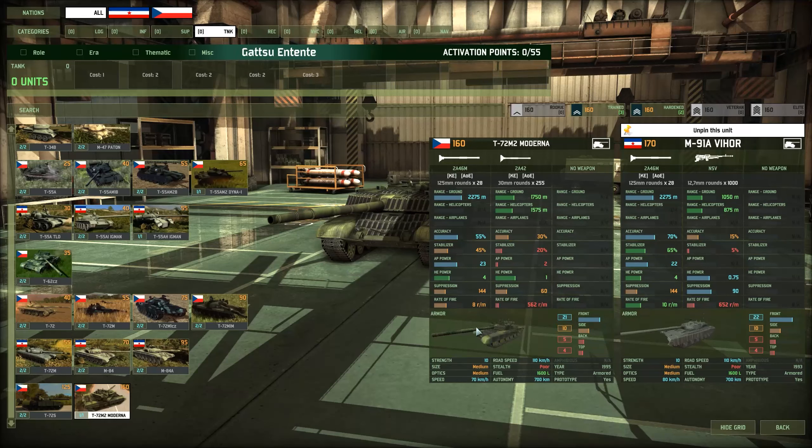The biggest downside of the Moderna is its autocannon. As you can see, the accuracy is very subpar on the main gun — 55% accuracy, 45% stabilizer. That is quite a lot less compared to the M91A's 70% accuracy and 65% stabilizer, which seems pretty phenomenal. You can attack in, you can fire while retreating. You don't really have the same capability with the Moderna.